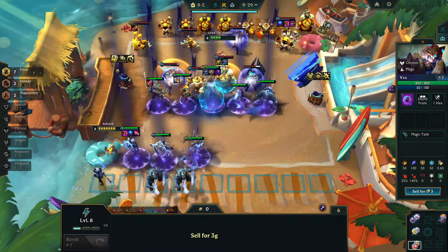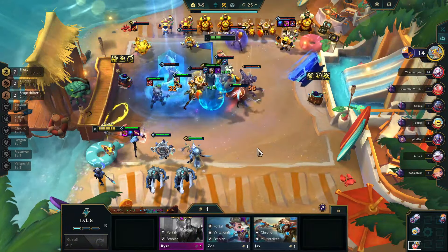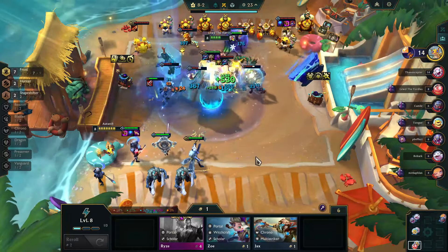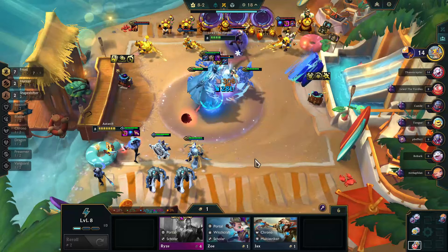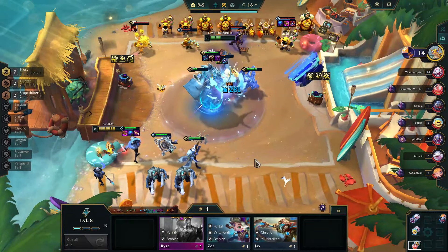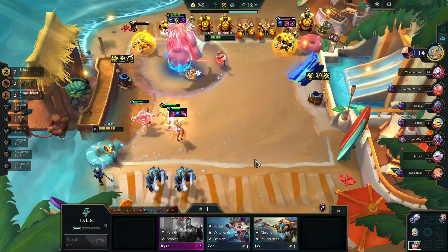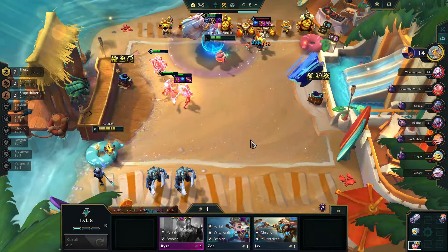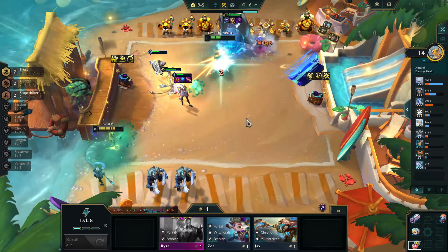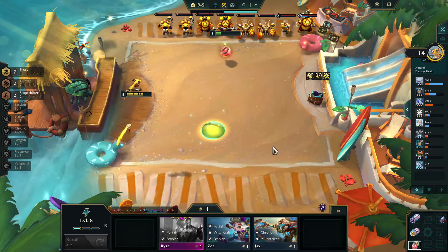Throughout the build you're going to use any Blaster, but in the end you want to get Smolder because that will trigger Dragon along with Shyvana. Hwei is AP so you want things like Blue Buff, Nashor's Tooth, and Jeweled Gauntlet. You'll pick up Olaf at some point — he is the four-cost and you want AD items on him like Bloodthirster or Infinity Edge. But I don't like to rely on getting Olaf. If you can put items together on a Blaster and switch them over to Olaf, great, but I rely much more on Hwei and Swain to get the job done.